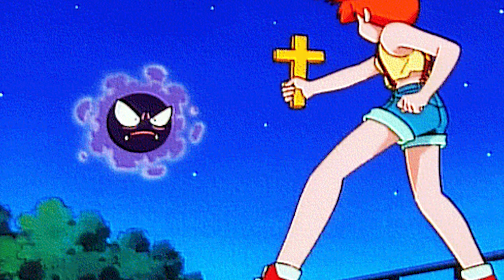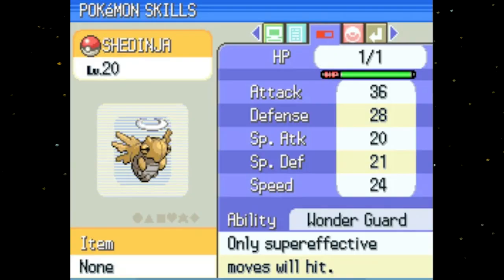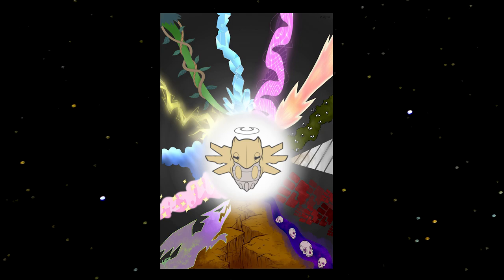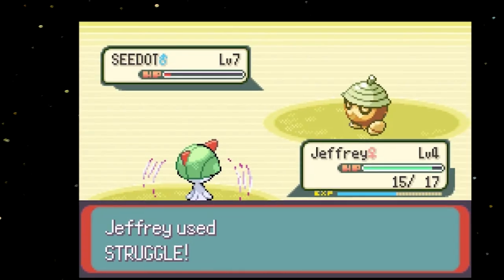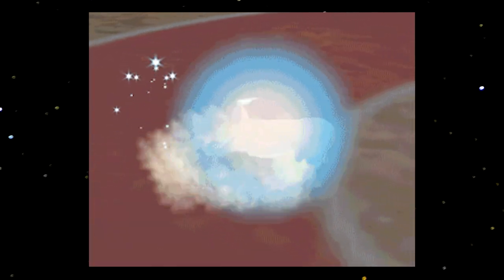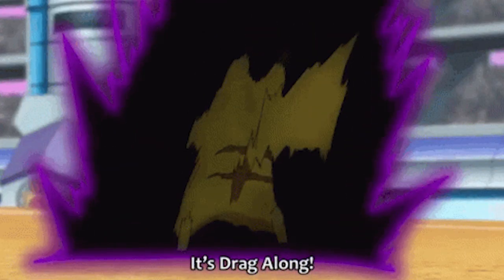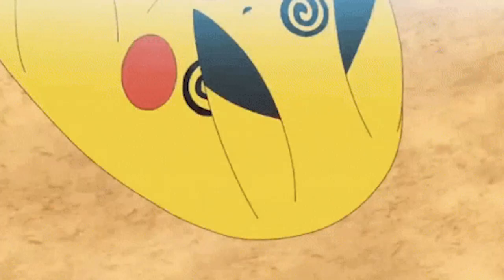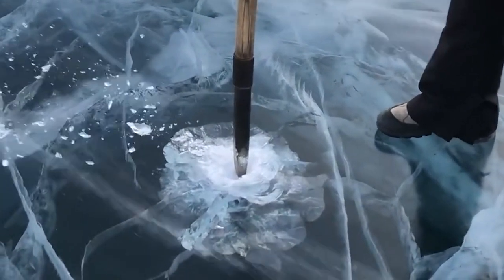Now it's time for the things you need to watch out for. First: Shedinja, gonna kill you. Shedinja always spawns with Wonder Guard, so having your Pokemon have some type of coverage is usually a pretty good idea, or you might end up in a struggle battle, or even worse, dead. Next: Destiny Bond. If you get bonded and you kill the Pokemon that bonded you, you're pretty much dead. A good way around this is to just throw a Pokeball and wait one turn — or if you're like me, you could just get frozen forever.